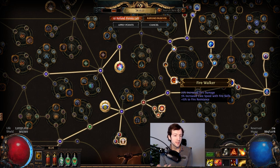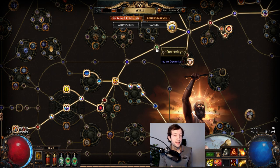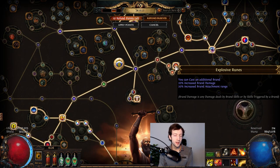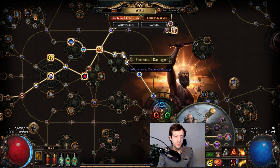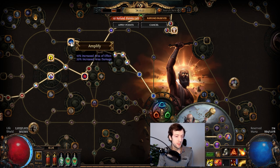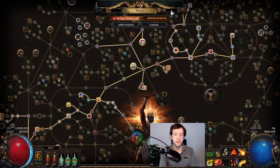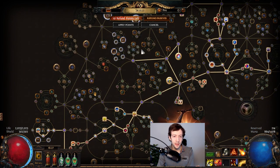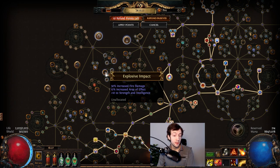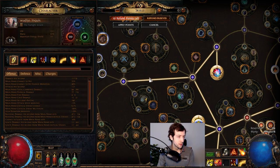Along the tree you have so-called travel nodes that mostly give you the required attributes needed to wear certain items or level your gems. Typically you go for so-called clusters — you travel along a path and reach these bigger nodes called notables, which have a bigger effect. You want to go for notables that give a special effect or are simply stronger than the small ones. The good part is you don't need to look at everything at once — you can type in the search, for example type 'fire,' and it will highlight anything with that word. This is where I ended up at level 58 so far.